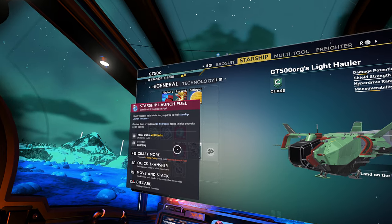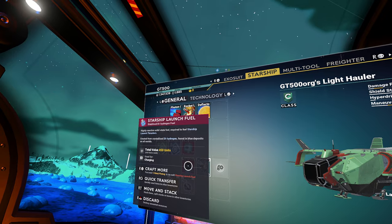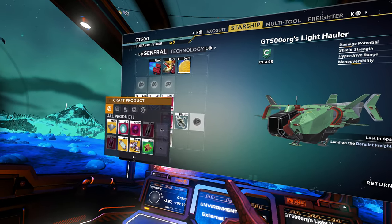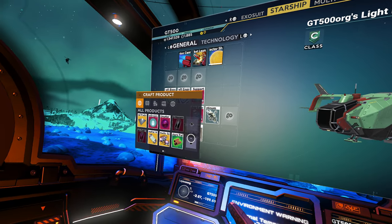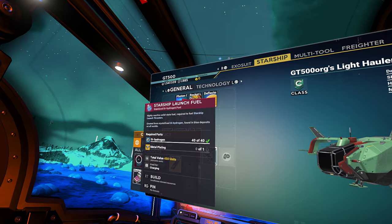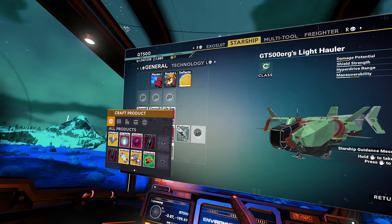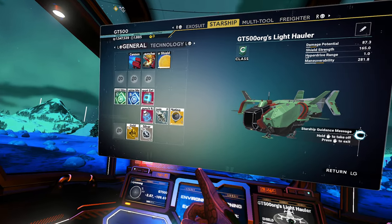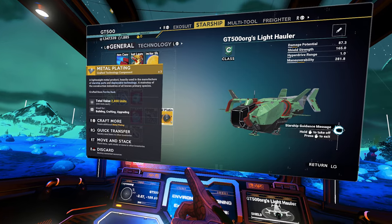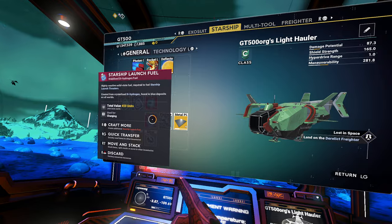Missing components — crystallized dihydrogen. Launch fuel and metal plating. I need metal plating. That's not a big deal. Constructed. That's as much as I can make for now.